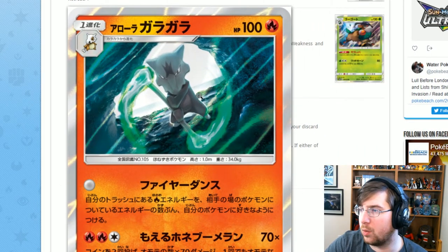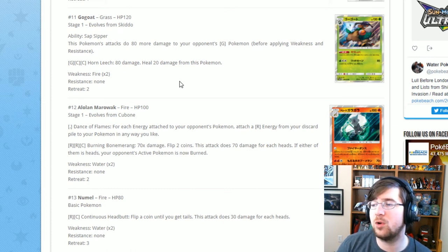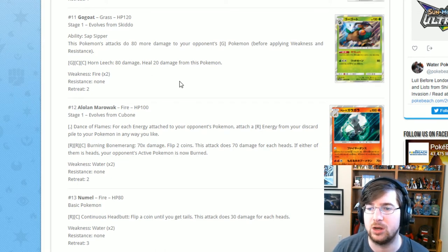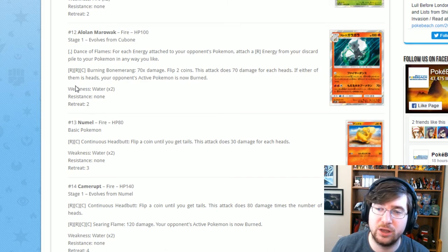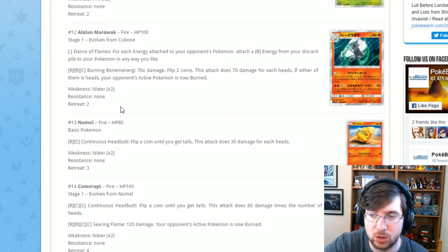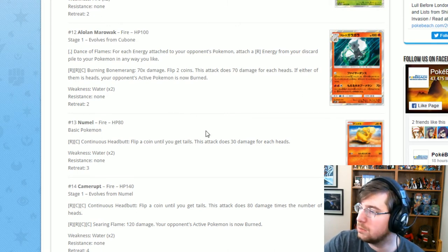We've got Alolan Marowak with Dance of Flames — it's free. For each energy attached to your opponent's Pokémon, attach a Fire energy from your discard pile to your Pokémon in any way you like. So if your opponent had a big turn one, you could get four energy — they just have to be in your discard pile. Then Burning Boomerang for two Fire one Colorless: flip two coins and do 70 damage for each heads; if either is heads, the opponent is burned. He's a really cool supporter for Fire decks that gets energy back late game.